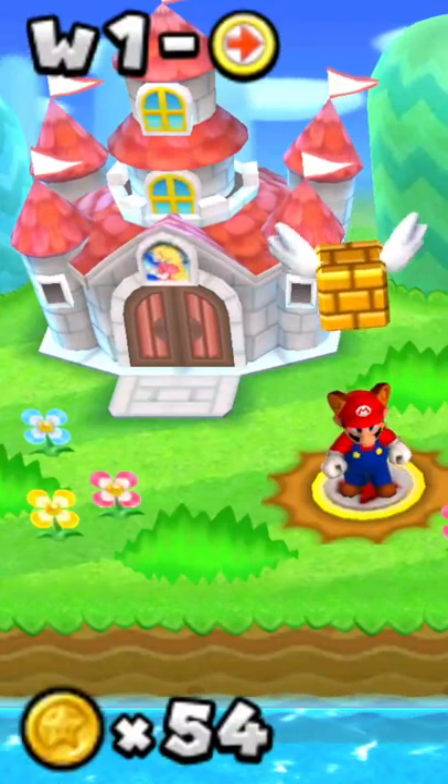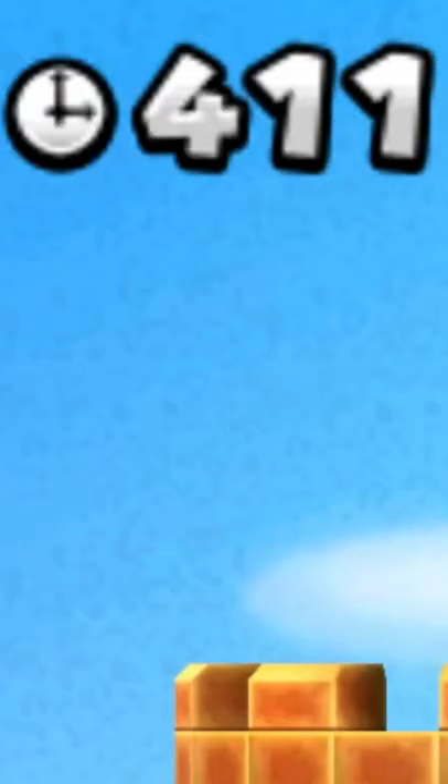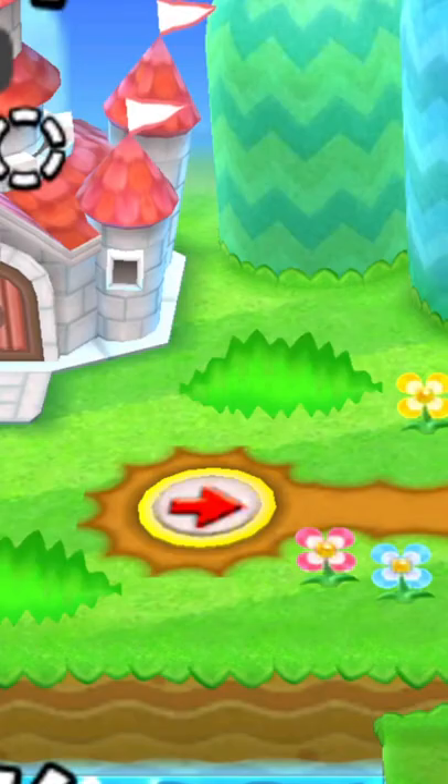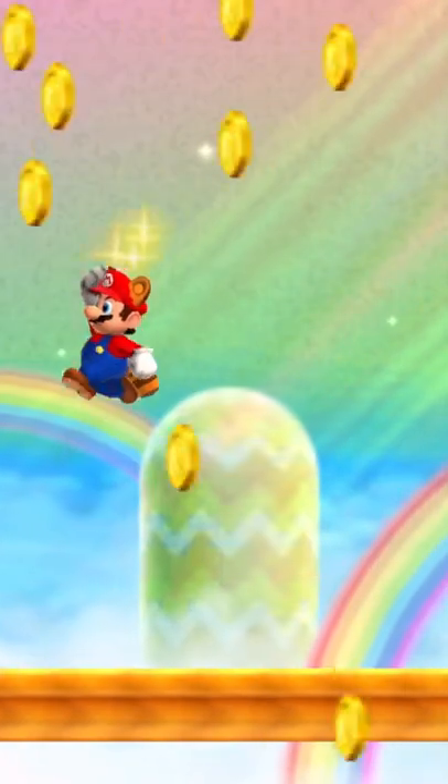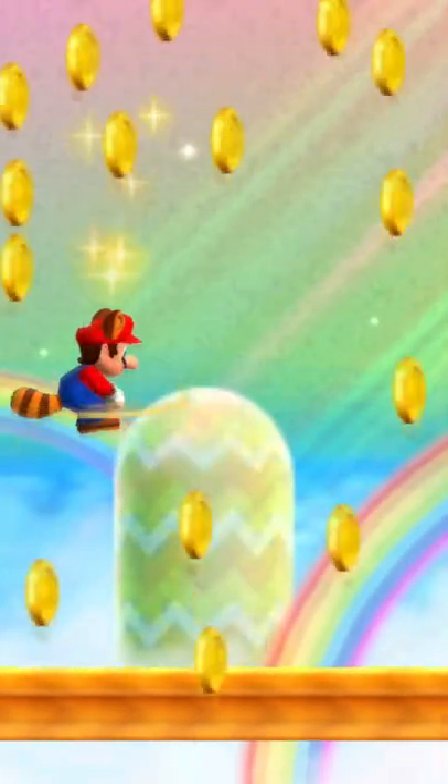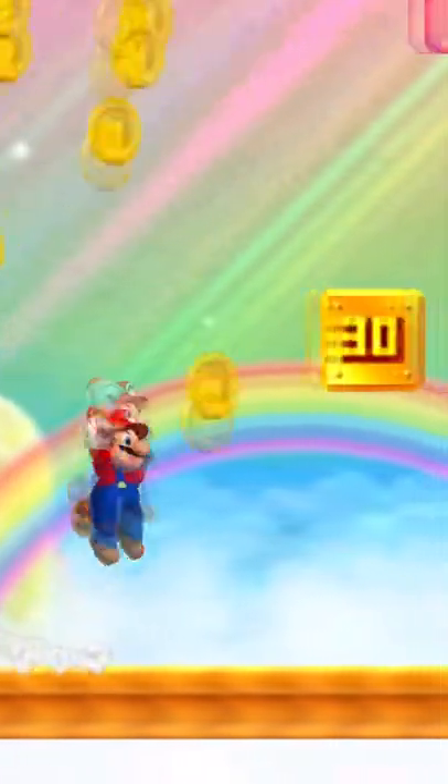For example, if you're in World 1 and the last two digits of the timer is 1-1, you'll get a special rainbow course — a course featuring all sorts of crazy coins. You can get one of those in each and every single world.